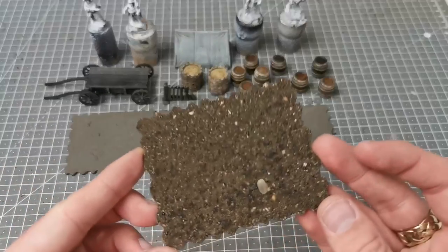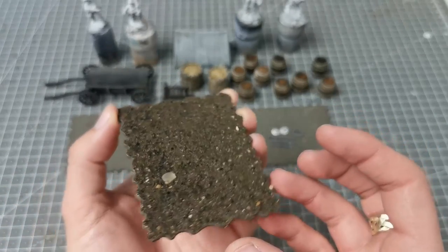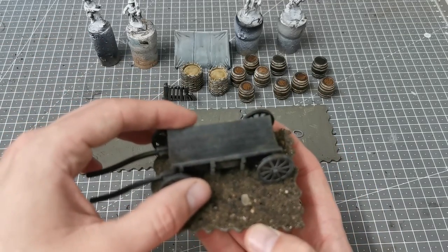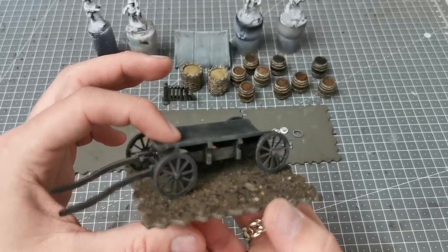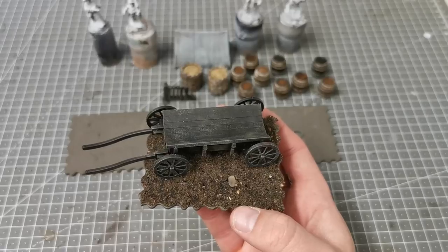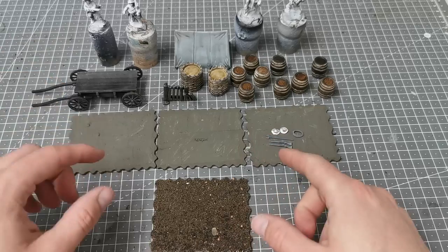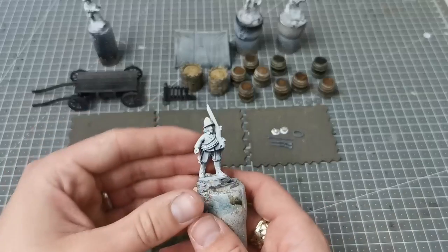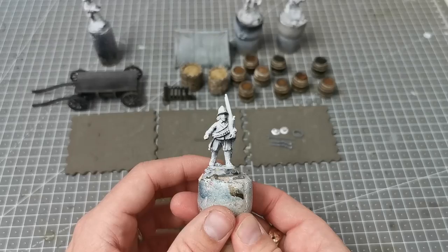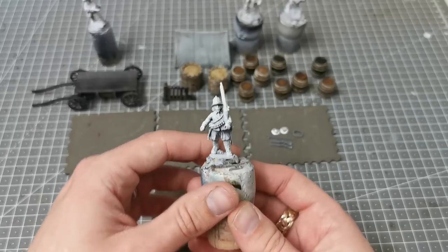This base here is going to be for the cart because that's probably going to be the easiest base to complete. I've already put on my ground covers for this, so once I've flocked it the cart will go straight on — that'll be the first base completed once the static grass is on and I can glue the other barrels down. I can't do the ground covers on the other bases yet until I've painted the men, who I've zenith highlighted.